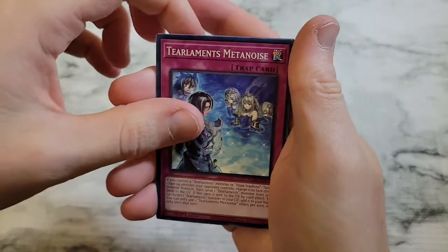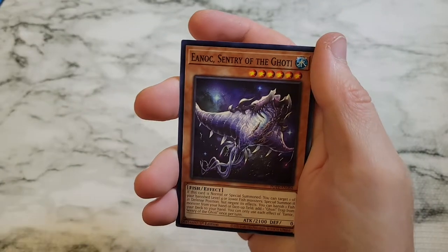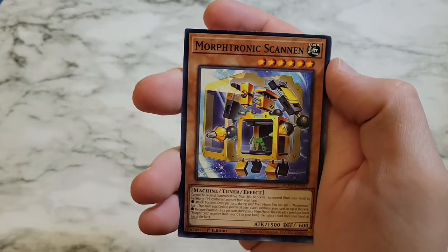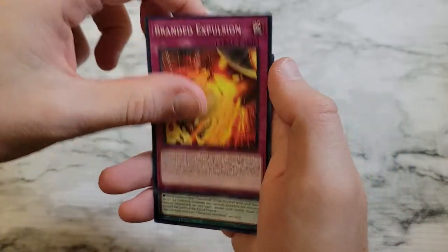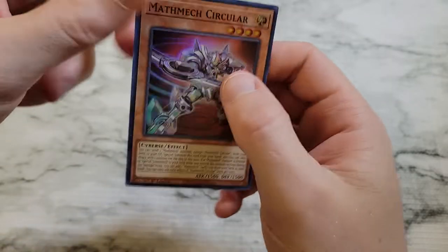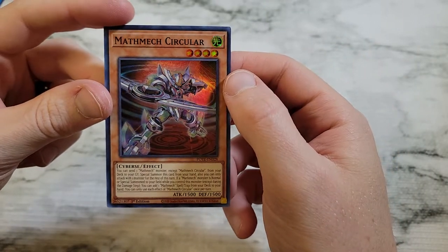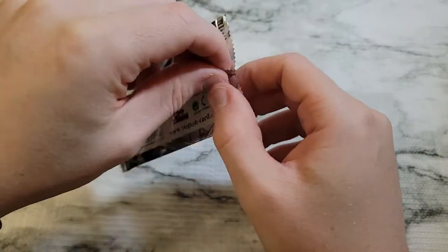Tear Laments Metanoise, Askon the Bicorn Goatee, Tear Laments Crime, Enoch Century of the Goatee, Morphtronic Scanning, Vernisylph of the Changing Season, Branded Expulsion, Ravenous Vindred, and Math Mech Circular as a super rare — actually probably a very good super rare in the end, very playable and useful in Math Mech decks.